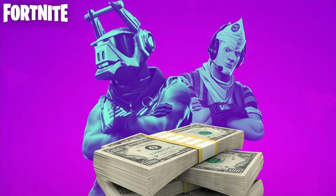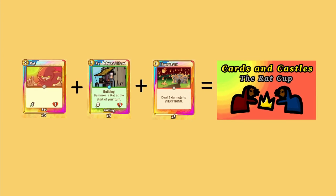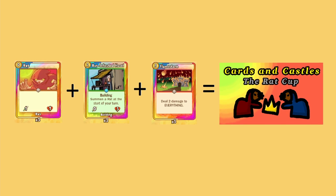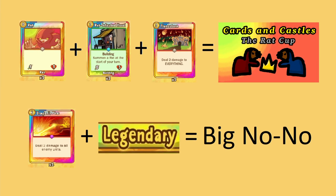Due to this, I decided to host a cash tournament called the Rat Cup. The rules were pretty simple: you had to run three base rats, three rat hovels, and three flamestorms. Six flamestorms possible in a game — pure destruction. There was also a ban on legendaries and dragon's fire. It was free to enter and had a $50 US prize.